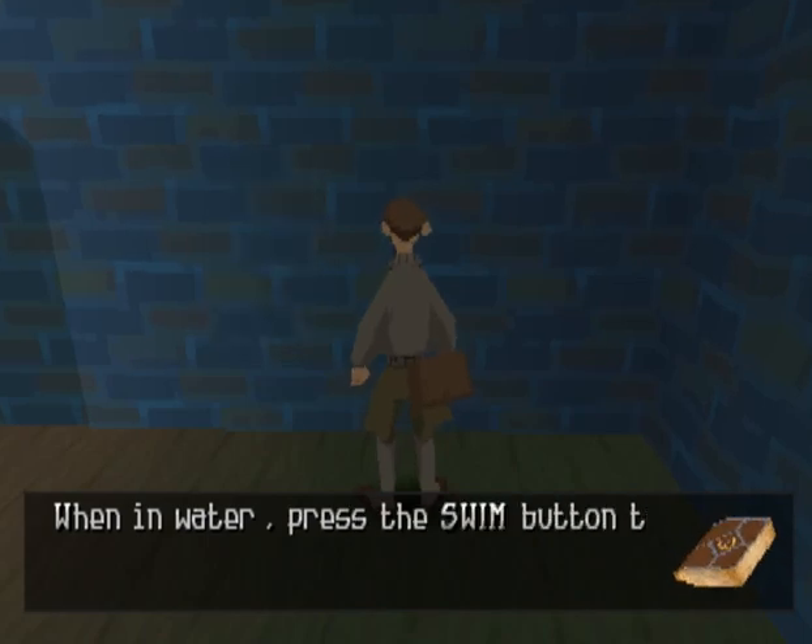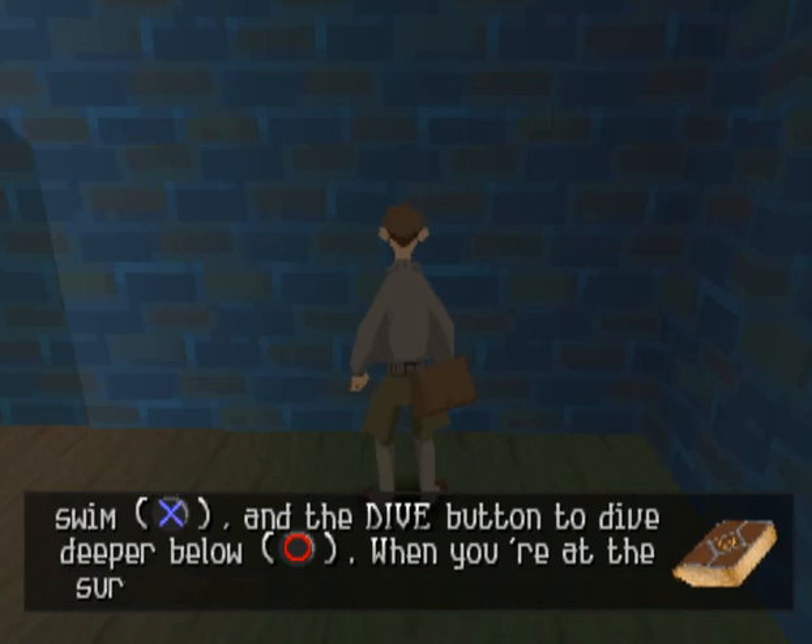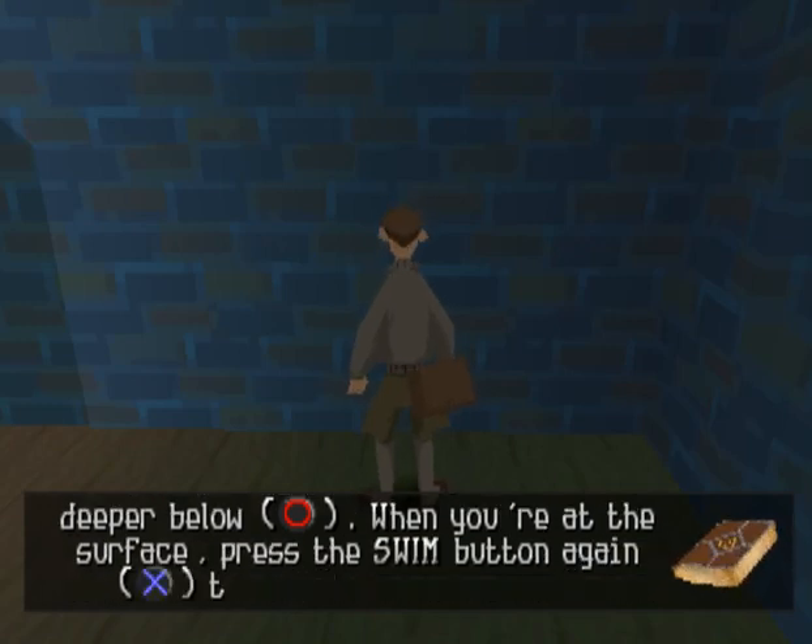When in water, press the swim button to swim, and the dive button to dive deeper below. When you're at the surface, press the swim button again to leap out of the water.